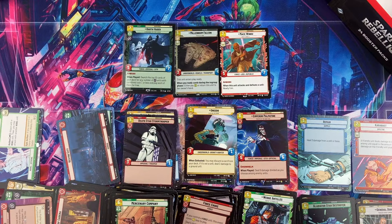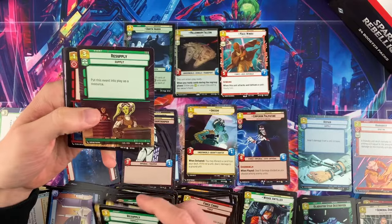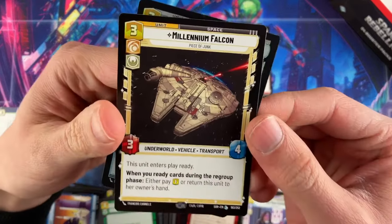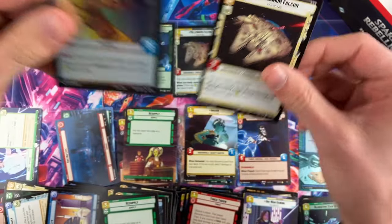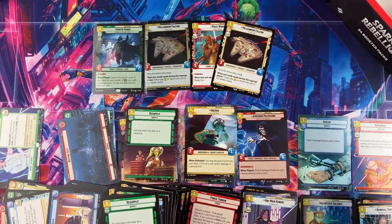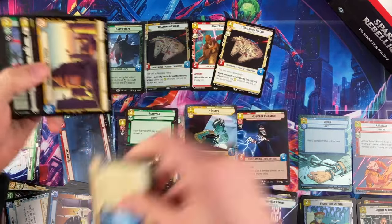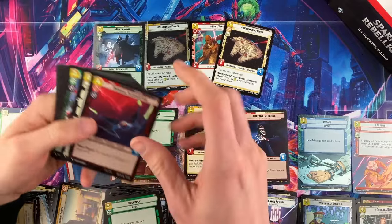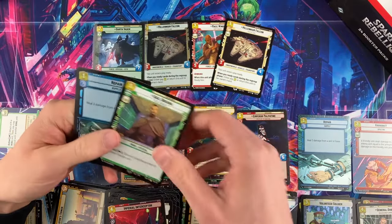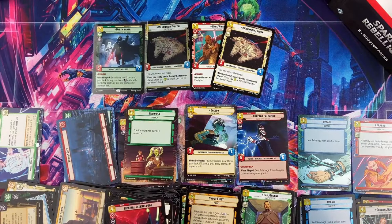How many hyperspace foil legendaries do you get per case on average? The hyperspace foil legendaries are supposed to be around one in every 200 packs, which means you're not guaranteed to get any in your case. Look — another Millennium Falcon! First box has three regular legendaries and one foil. On average, your case is not going to have a hyperspace legendary foil in it.